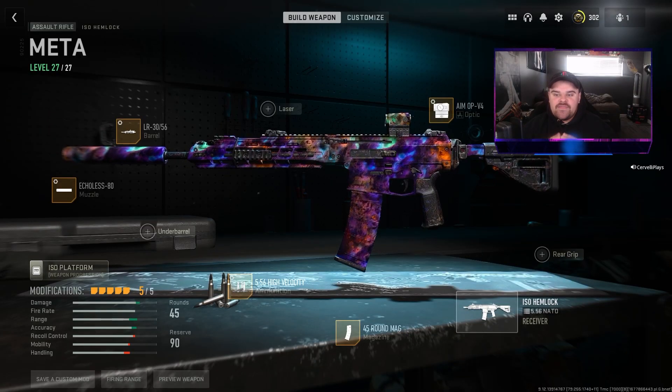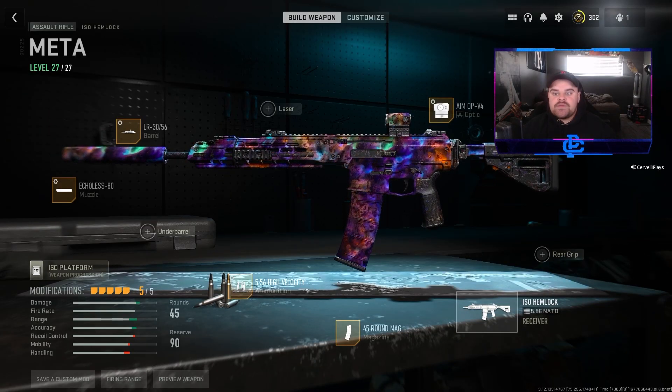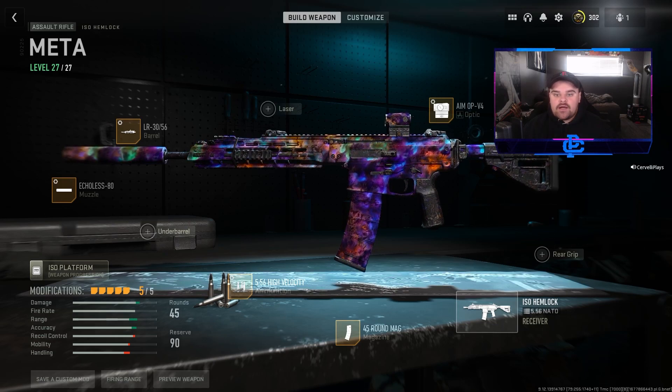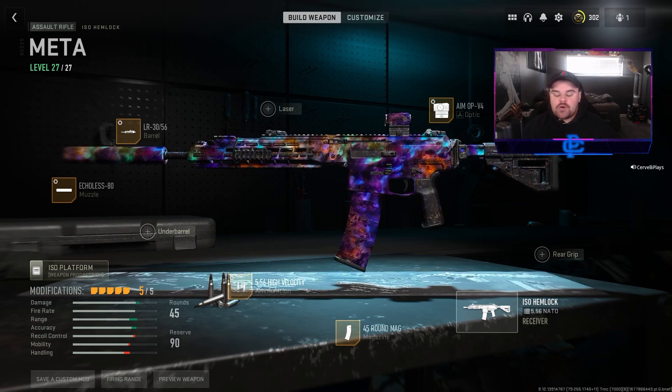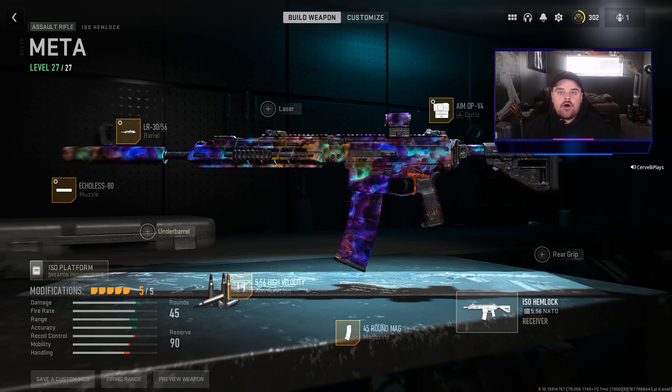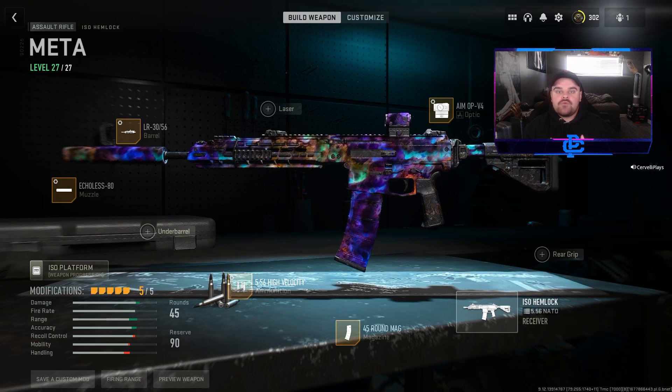What's going on guys, it's Freddy Plays here, and this, in my opinion, is the best weapon in Warzone 2 Season 2 right now. It's the new AR, it's the ISO Hemlock — this is basically like the ACR from the original Modern Warfare 2. This thing hits super hard, has insanely good accuracy, and honestly, it's just a really, really good feeling weapon in your hands.